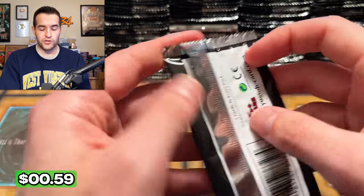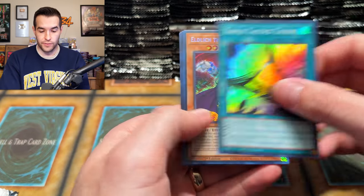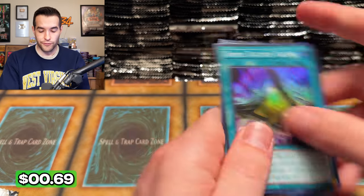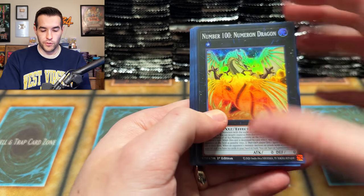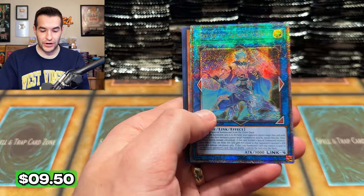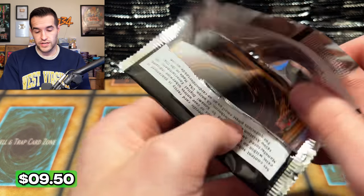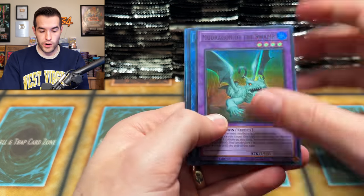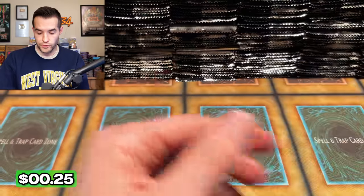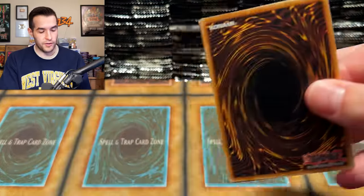We have the Blackwings, the Moon. Just not a fan. We got Mech Knight Crusadia Avramax — very cool! Crusadia Avramax just got a Super reprint, now he's a big boy. Quarter Century Secret Rare. We've got the ROTA, Reinforcement of the Army — very cool! Lots of packs to be opened. This is only the beginning, everyone. I don't know at what point tomorrow we're going to stop.